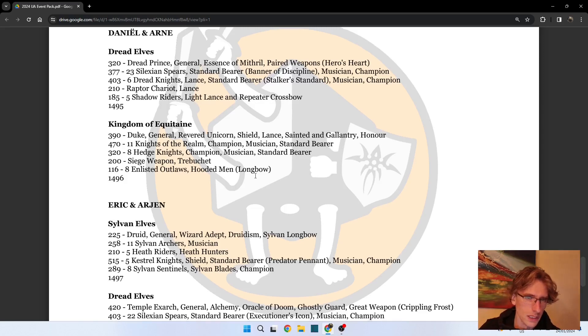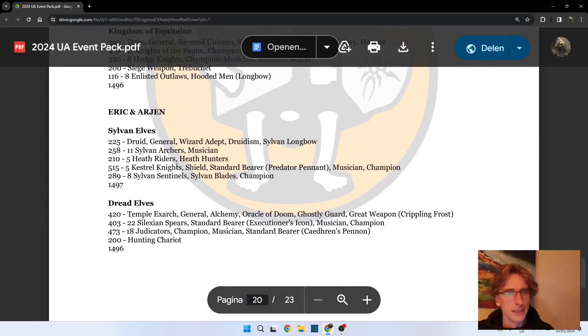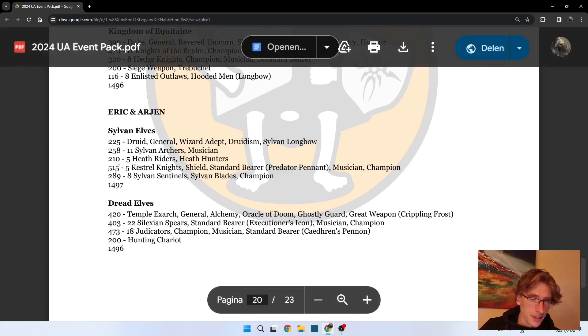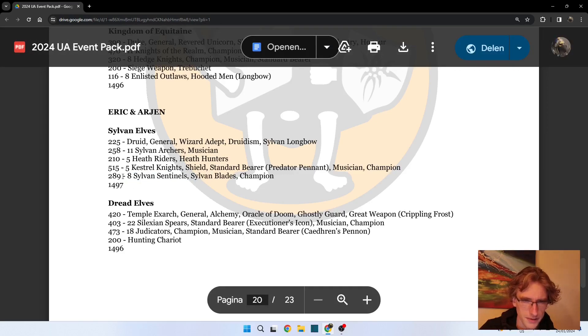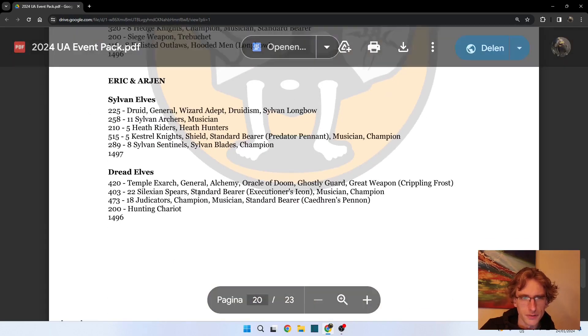Now we have Eric and Arian with Sylvan Elves and Dread Elves. Sylvan Elves brings a Druid with Druidism, which generally goes for a longer game. Sylvan Archers, Heath Riders with Heath Hunters - no ambush - and a big unit of Kestrel Knights, which is an interesting choice. I think this unit is going to surprise people because it can hit you from places you didn't expect. Some Sentinels for extra shooting - around 24 to 25 shots, which is quite decent, especially against stuff like Dread Elves.